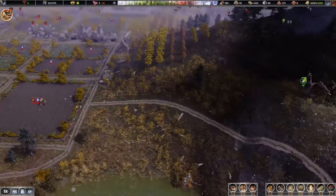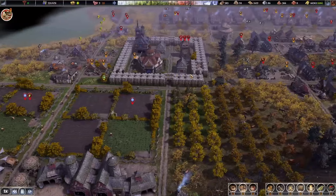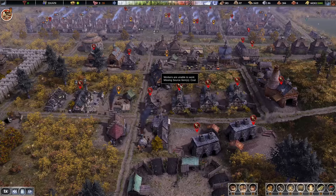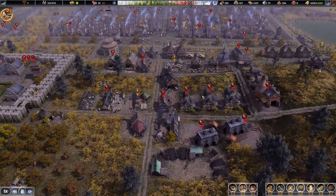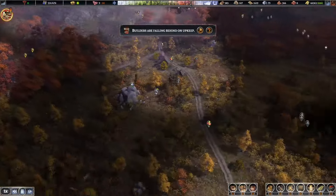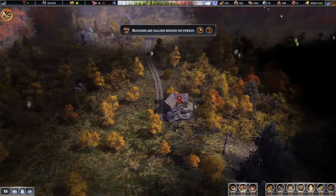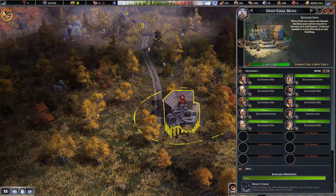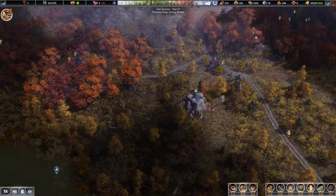We still need to get those walls going, maybe later this episode. Another concern of mine is all of these buildings — they cannot work. No one can work because there's no coal, and since there's no coal there's no more iron, and since there's no more iron there's no more heavy tools. So without the heavy tools I can't get coal. This is a serious problem — everything has kind of stopped.